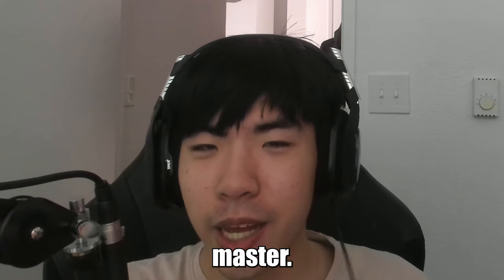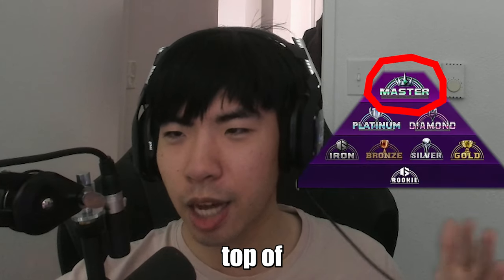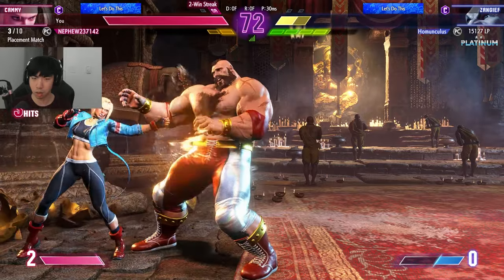We are back with our Road to Master and I'm actually very excited today because this is the first character we're doing that is not part of one of the betas. The first two we did were Juri and Chun-Li, and we are going to be doing Cammy today. If you weren't here for the previous ones, the goal is to get to the top of the pyramid in the Street Fighter 6 ranks to master rank with every character. The first step is playing the placement matches, which we'll do in the second half of the video.